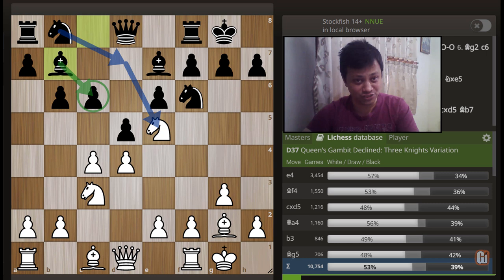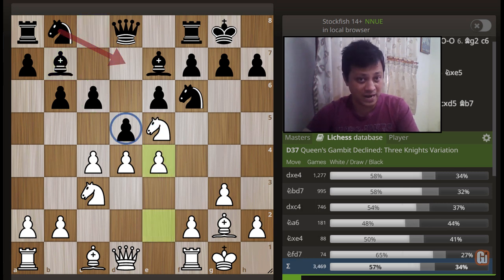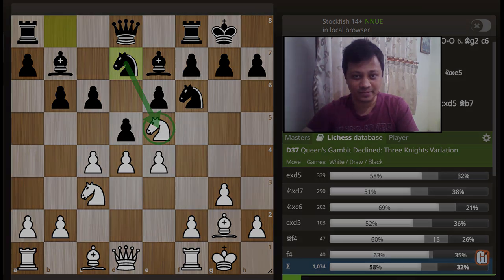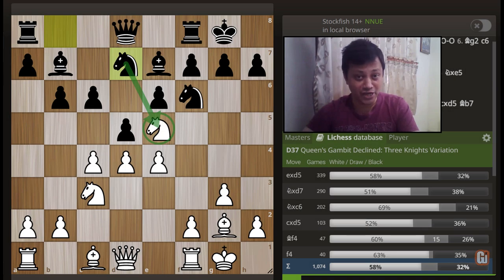However, after white's next reply e4, black cannot play knight to d7. That's the trap! You might want to figure out what is wrong after this natural move, which is played in more than a thousand games in the database. Just one move and black is losing — can you find it? Pause the video if you need more time.